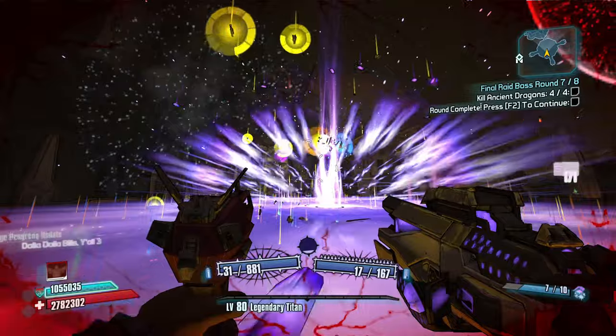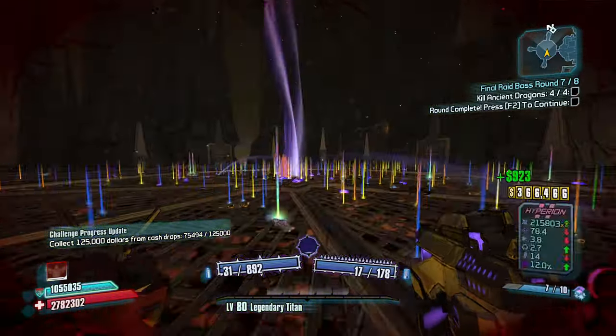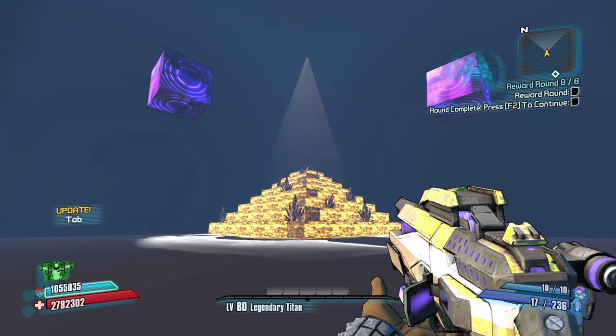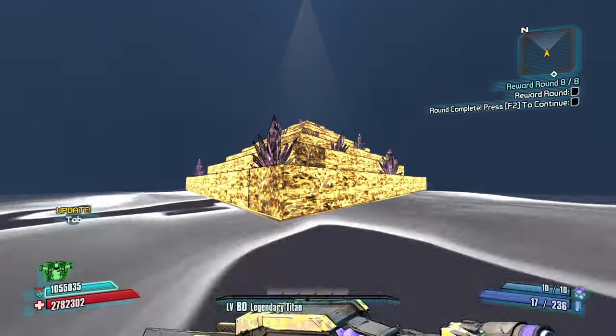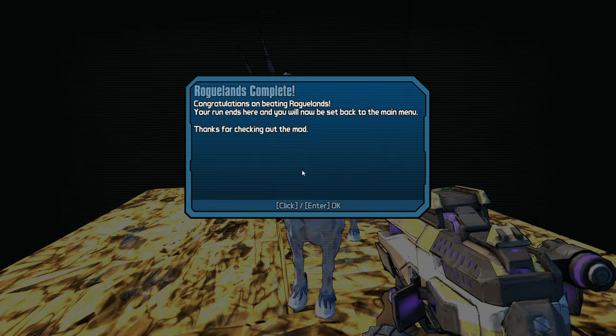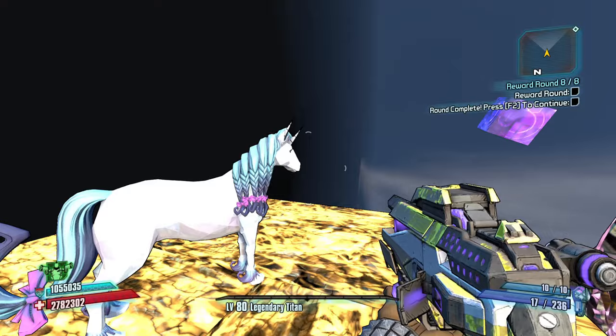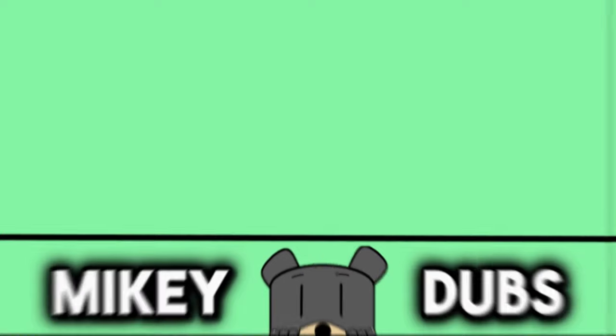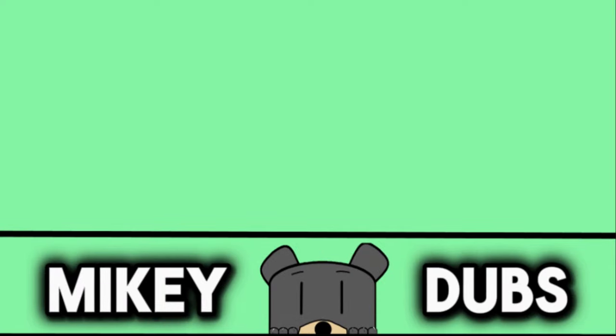We definitely got the gear this time around — an absolute beatdown of a run. GG. That's what I'm talking about. Love to get that Sal W in there. It's only Ws from here on out. Let's climb this pyramid. GG everybody. Thank you, Butt Stallion. Rogueland complete — very, very nice. Anyway, thank you all very much for watching. If you enjoyed, hit the like button. Subscribe to see more videos like this one. I'll see you all in the next one. See ya.